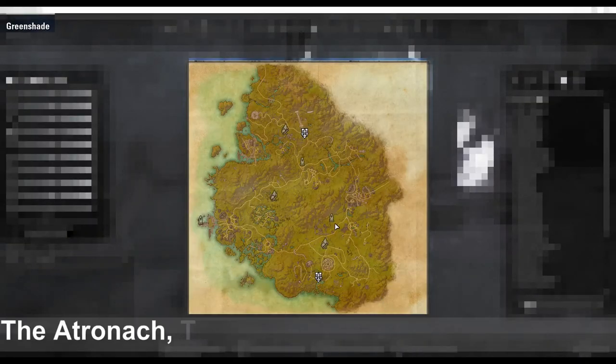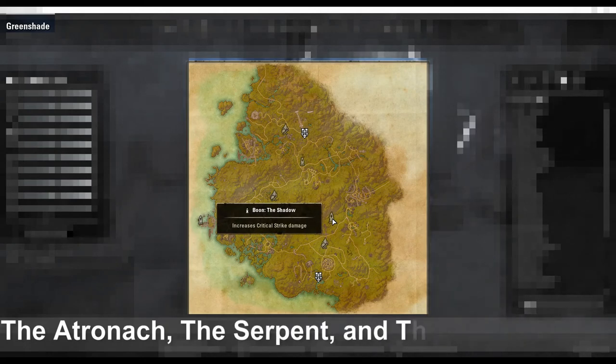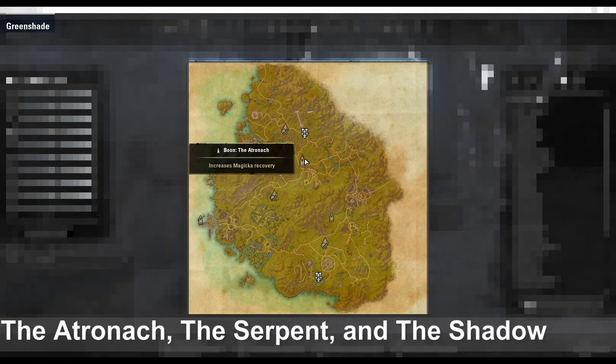The Atronach, the Serpent, and the Shadow can be found in Greenshade, Rivenspire, and Shadowfen.